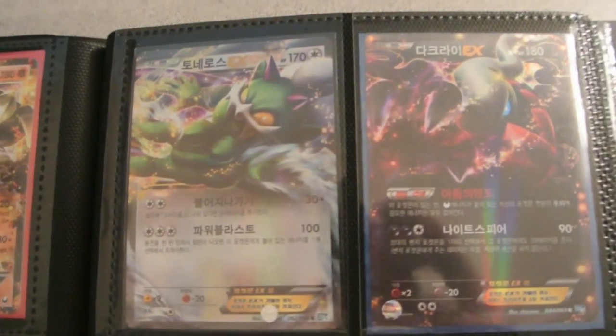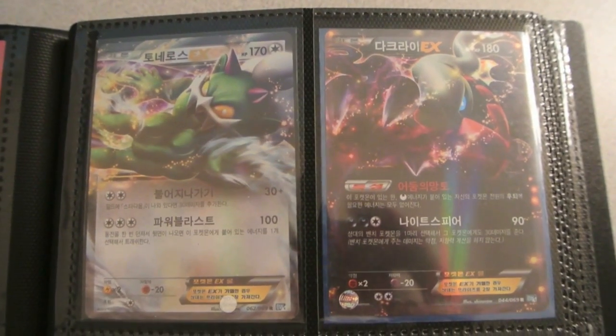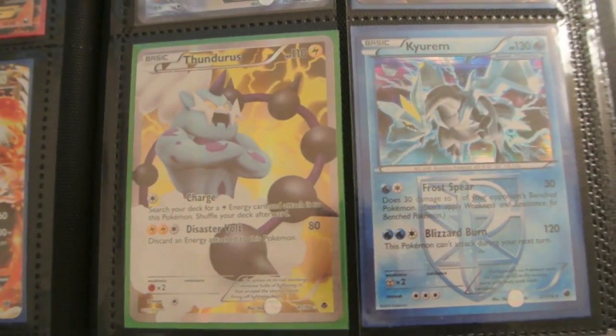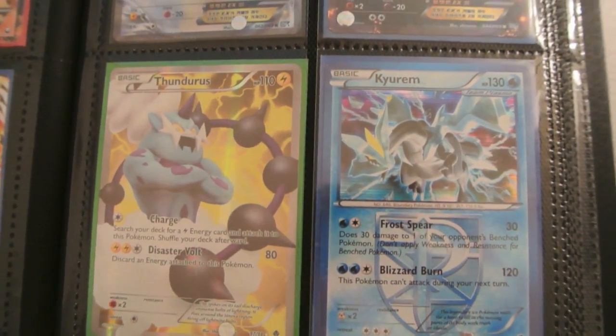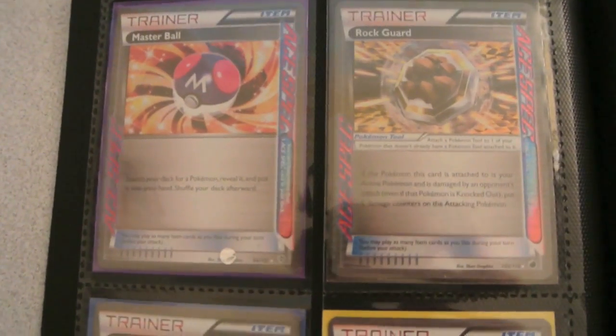But I have two Korean EXs: a Korean Tornadus EX and a Korean Dark Knight EX. Then I have a Thundurus Full Art from Emerging Powers, which is still playable because it got reprinted, and a Kyurem Holo from Plasma Freeze, which is very playable.